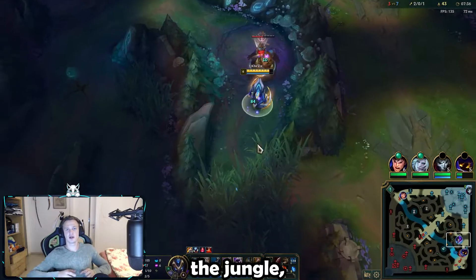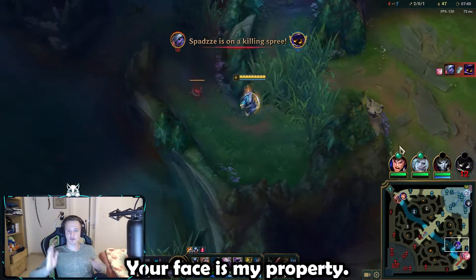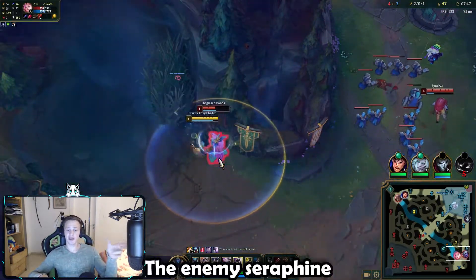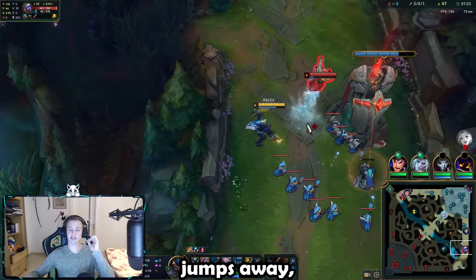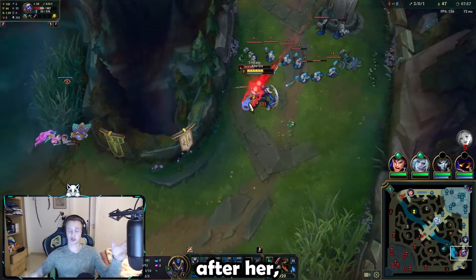While clearing the jungle, we can see the enemy Tristana goes whippity-whoppity, your face is my property — she kills the Vhagar. But both enemy laners are low. I'm going into the bot lane bush, the enemy support face-checks me with the laner. We're going behind the Tristana, saving our E in case she jumps away. She actually does so, I'm going after her, and that's a double.